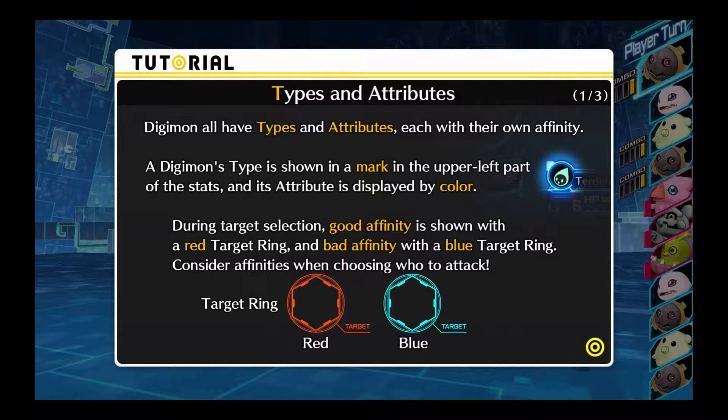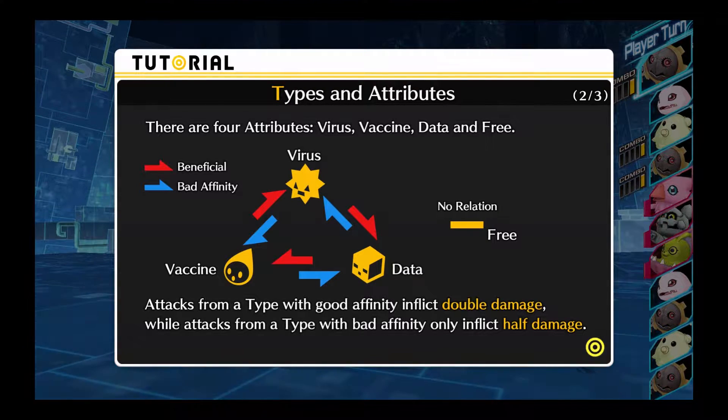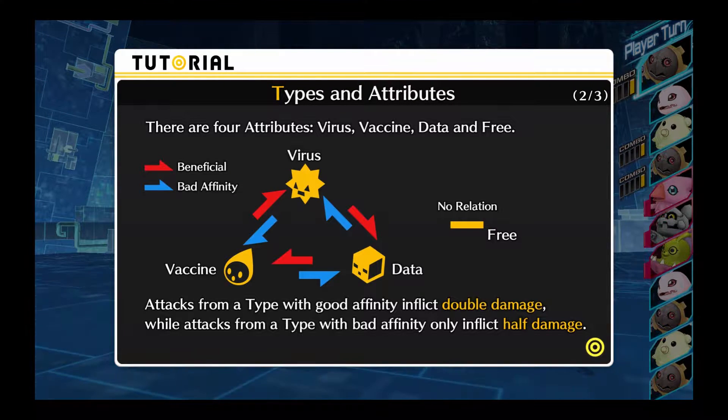Digimon all have types and attributes, each of their own affinity. A Digimon's type is shown in a mark on the upper left part of the stats, and its attribute is displayed by a color. During target selection, good affinity is shown with a red target ring, bad affinity with a blue. Four attributes: virus, vaccine, data, and free. Attacks with a type with good affinity inflict double damage. Attacks with bad affinity only inflict half damage.